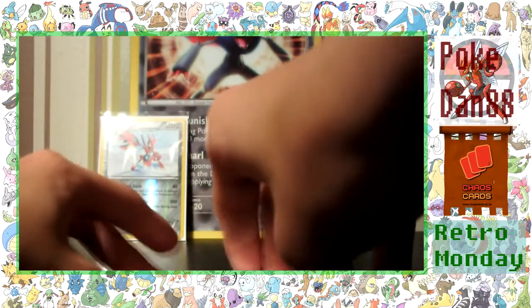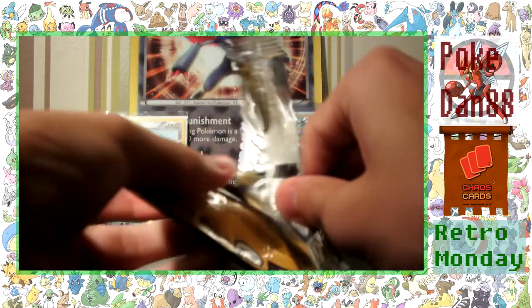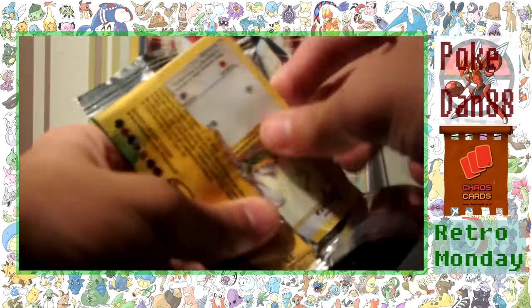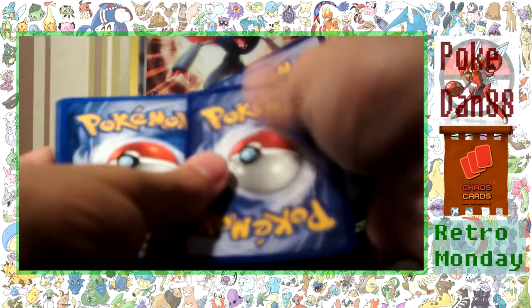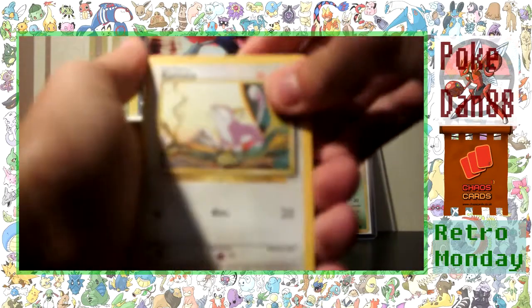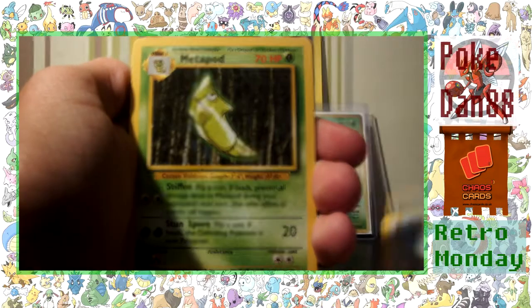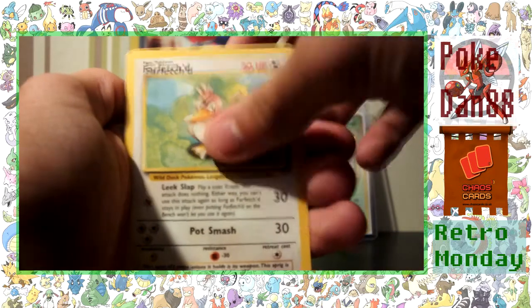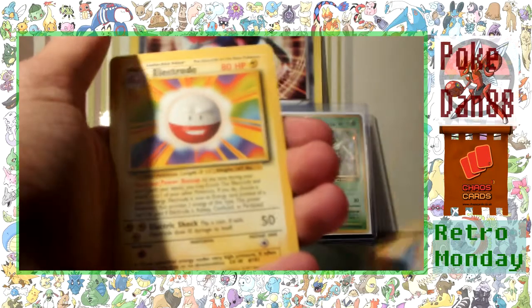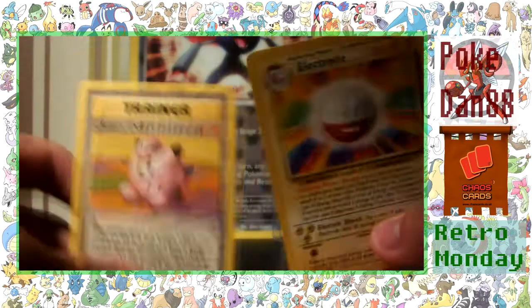Going with the Venusaur pack now. I do remember there are quite a few non-holos in this set, which isn't the best thing. That completely ripped — not great, but never mind. It looks like the rare is free from the back. We've got a Rattata, Energy Removal, Doduo, Metapod, Gastly, Psychic Energy, Fire Energy, Dewgong, Farfetch'd, Arcanine, and an Electrode rare. Not a holo, but nonetheless still a great rare. Nice to really have the set — awesome cards.